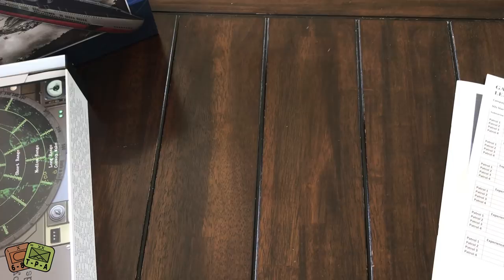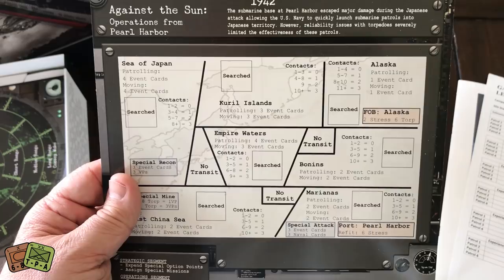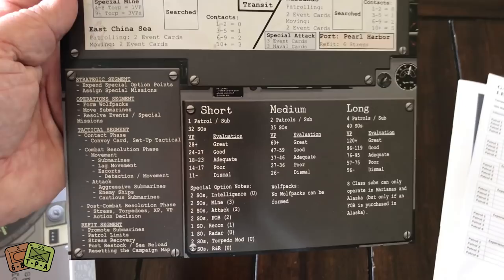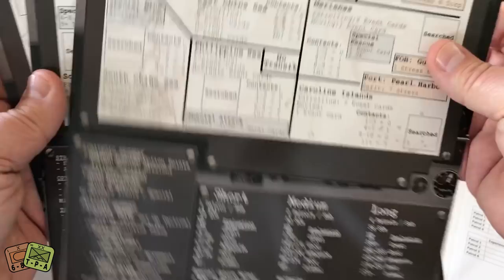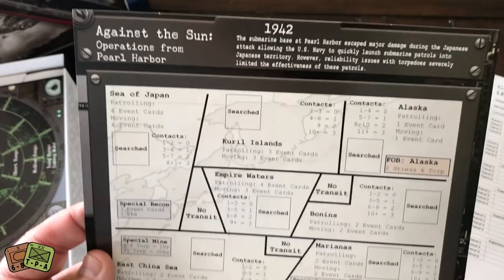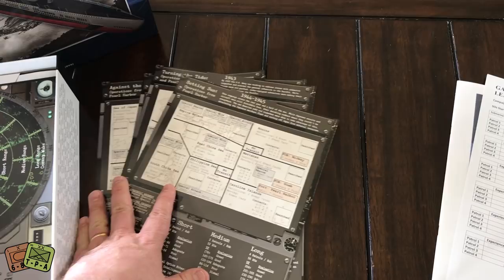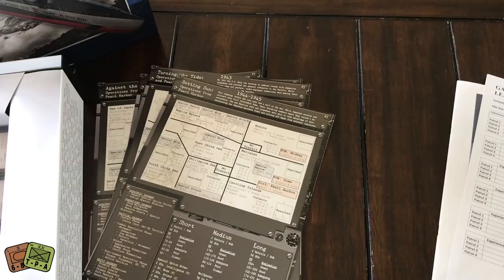In this game, the campaigns come on these large cards. Here are the four different campaigns. The first is 1942 — Against the Sun, operations from Pearl Harbor. Here's the campaign card, which is single-sided and functions as one of your two map sections. There's also a 1943 campaign with operations from Australia and Pearl Harbor. The campaign cards tell you what types of ships you're hitting and the different pieces of information you need to know.